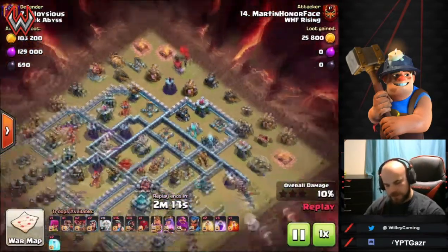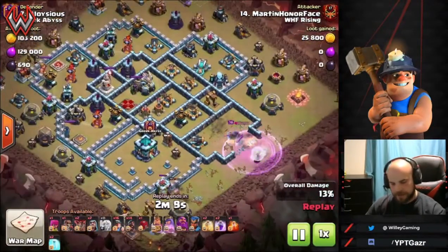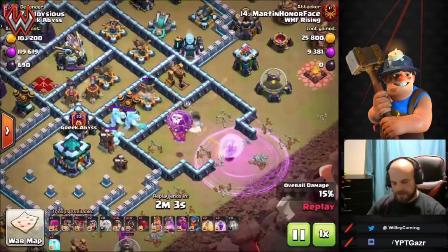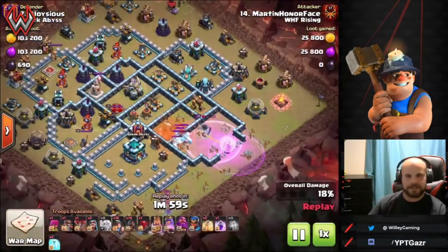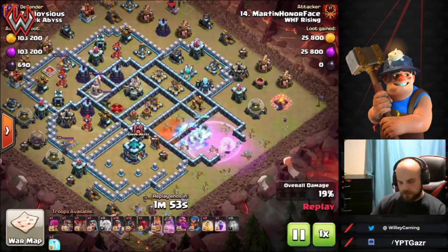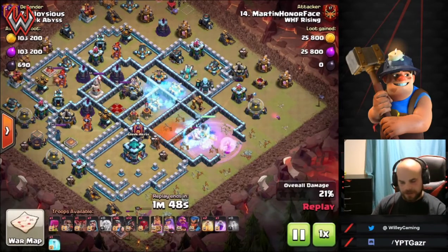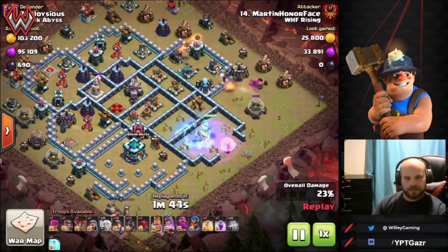Starting off with the queen charge down here, she gets the rage spell and goes into a lot of firepower, but she can push through as long as rage spells keep coming. She does step up, gets the CC lured — that's probably the next most important thing. You don't want your hog riders going too far ahead because miners are stuck on ice golems, but you also don't want a valkyrie or any air troop destroying your army. The RC in the middle can only handle so much.